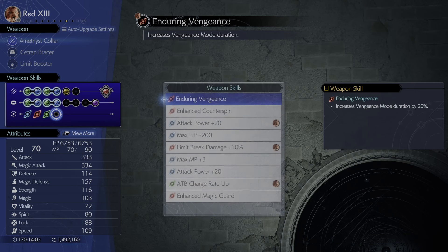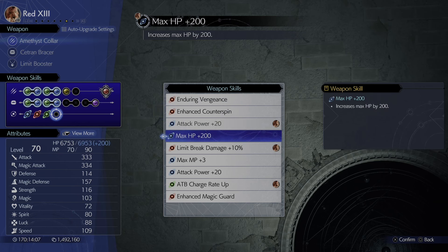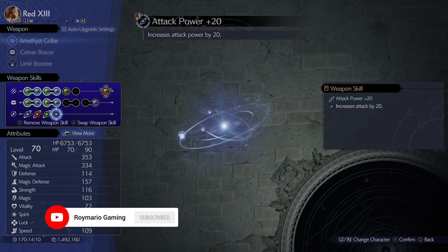For weapon abilities we've got Attack Power Plus 20 and Limit Break Damage Plus 10 percent, though we don't really use them. You could probably stick ATB Charge Rate Up so they're getting ATBs quicker, and potentially the other Attack Plus 20.